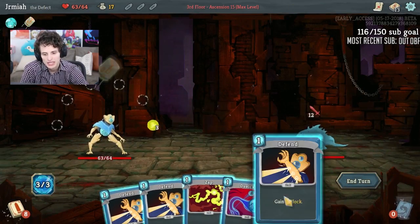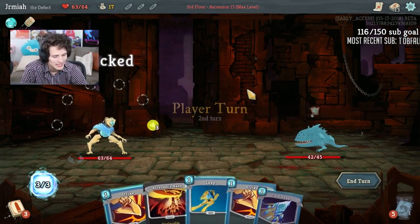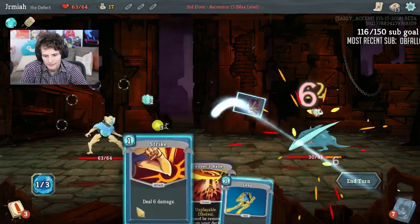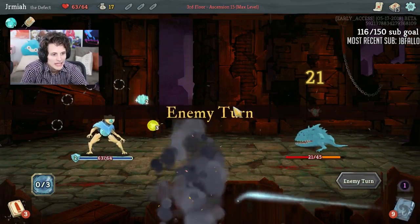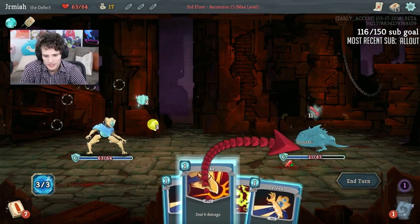We have potential for a nice archetype depending on what we get — it opens up the most possibilities. Consume ends up being a really nice way to start winning this game.